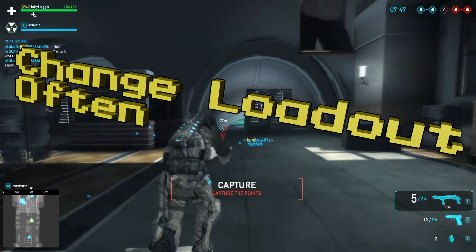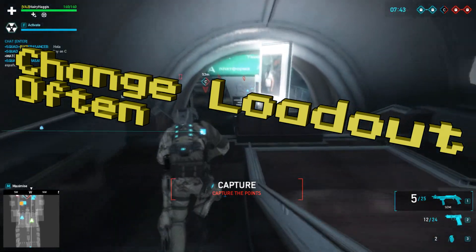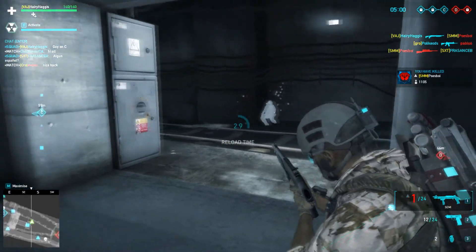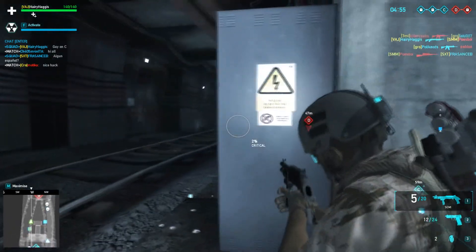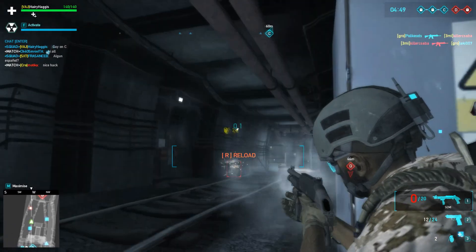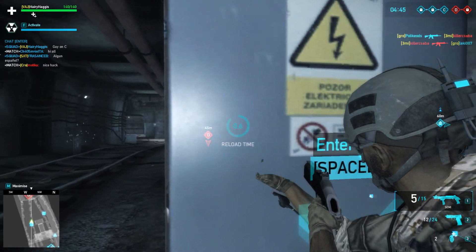Thirdly, change your loadout. Change it when you feel like you're in a close-quarters combat situation. For example, I picked a shotgun here to take down my enemies as it was a smaller area, so I thought I'd be able to kill them quicker with a shotgun. But you can do it with any weapon — a sniper or whatever — depending on if you're recon. If you feel like you need a long-range advantage over your enemies, you can use a sniper rifle compared to an SMG.